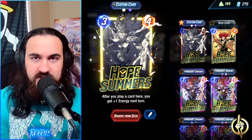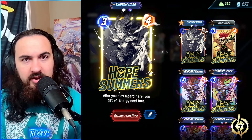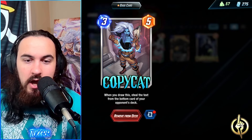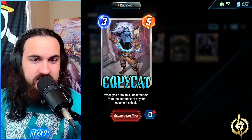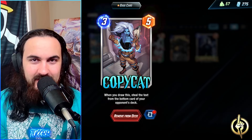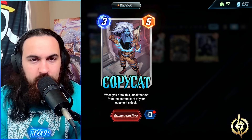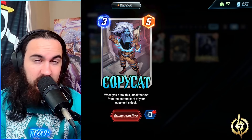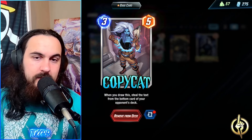And then we have Hope Summers — the cool thing is Hope Summers is going to be in Spotlight next week. After you play a card here, you get plus one energy on your next turn. You are playing cards, potentially even movement cards, onto your Hope Summers, moving them off later and enabling yourself to have extra cards to play because you'll have extra energy. Maybe get a Darkhawk out earlier or get Darkhawk and some other cards out at the same time. If you play two cards onto Hope Summers on turn five, you get eight energy going into turn six so you can play Darkhawk and a three-drop, or play your Darkhawk and your Copycat.